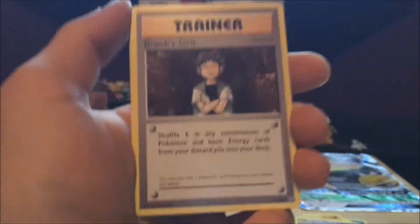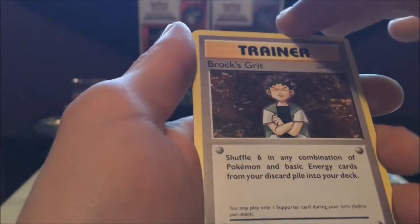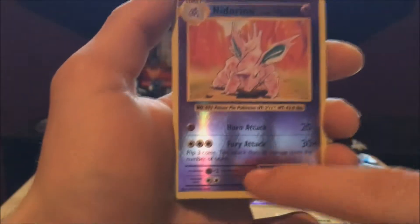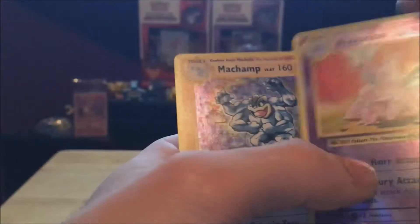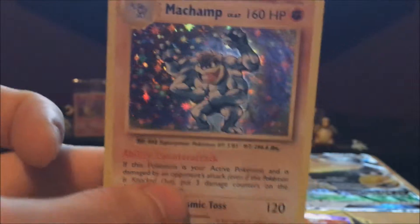Such a sweet card. Nidorino — we got another one of those. Trainer — Devolution Spray: shuffle up to six into any combination of Pokemon and basic energy cards from your discard pile into your deck. Very interesting. Another Nidorino — wait, is that three? That's cool though — this one's reversed. Look at how sweet the reverse foil looks in this set, that looks awesome. And then the last card... you're joking, you're joking right now — Machamp holo guys! That's no joke. I'm blown away by this set, my first two packs — I'm ecstatic with the pulls.